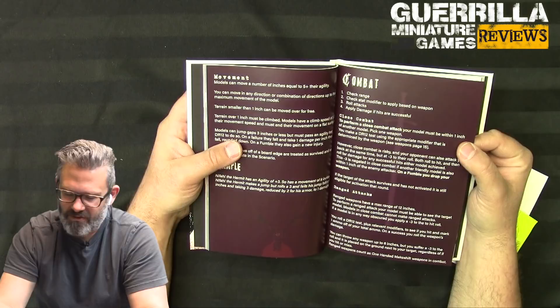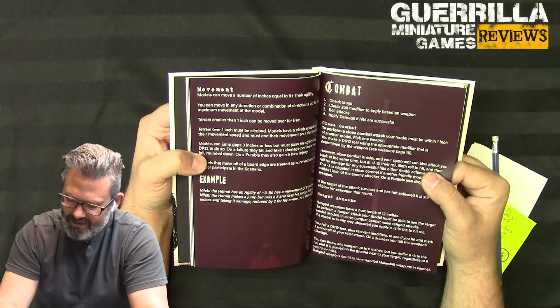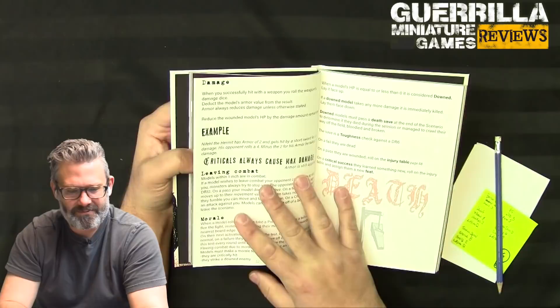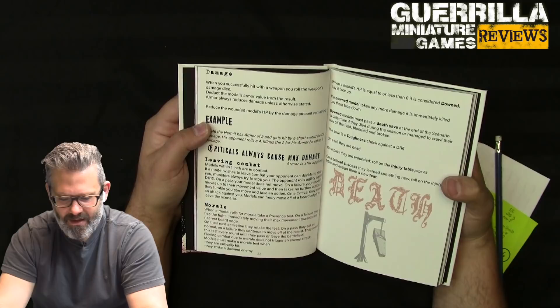Counter-attacks are free bonus attacks that don't modify anything. For ranged attacks targeting DR12, if a model is obscured you're minus three to hit. Roll a DR12 test, and on a success roll the weapon's damage and mark off one ammo. The crossbow has five ammo. You can throw any weapon up to six inches at minus three to hit, and ranged weapons count as one-handed makeshift weapons in melee. Armor always reduces damage unless otherwise stated.